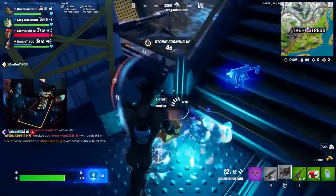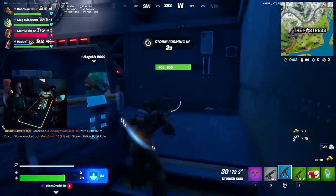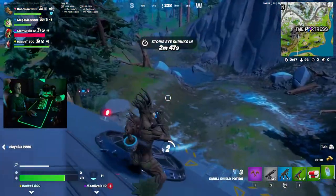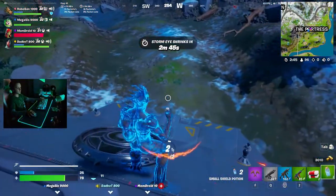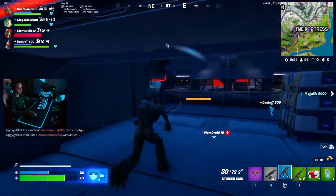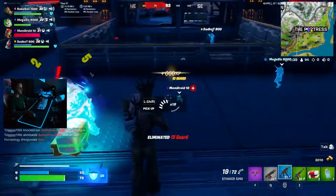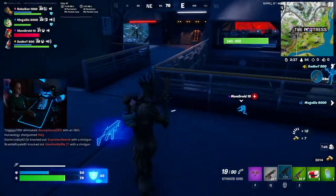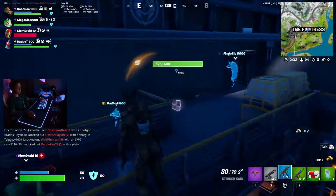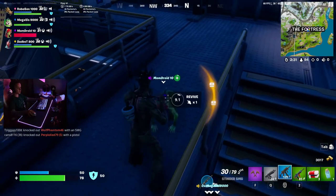Oh no. Why is every IO guard on me and I don't even have a gun? Did you get Sloan's gun, Robo? I got some. I don't have time — I got three. She dropped like a blue.